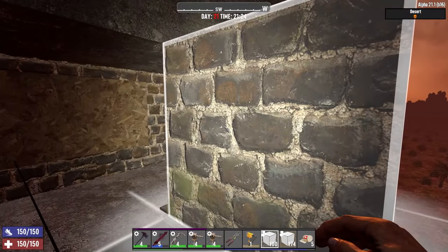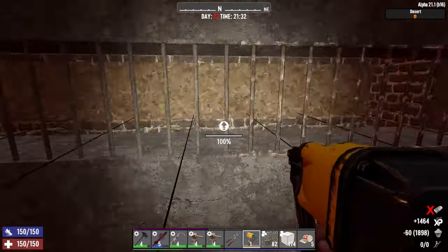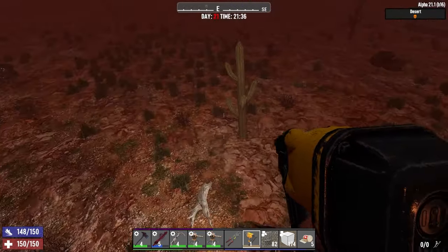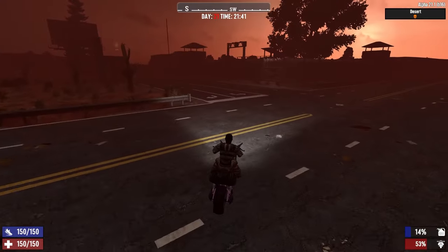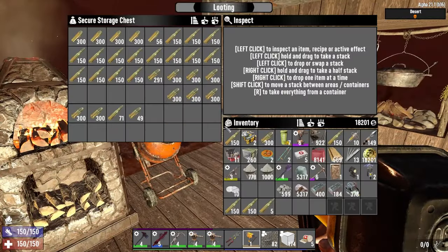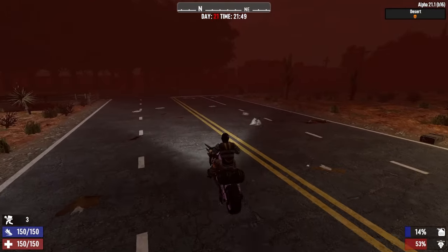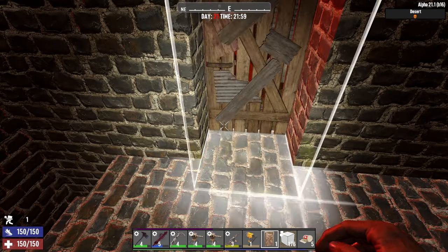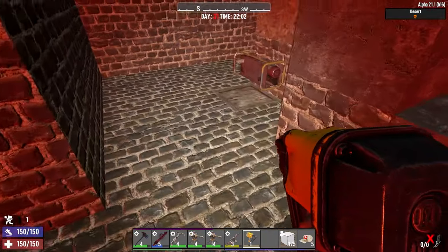Just to stop the zombies being annoying and stop them trying to crawl through. That's everything set up there. We just need to crack the door — that'd be good. Let's grab some more ammo from over here quickly for the AK. We're really cutting it fine but I think we'll be okay. Get in there, bring you down. Oh there's a big gap there — just cover that up, turn the generator on and away we go.